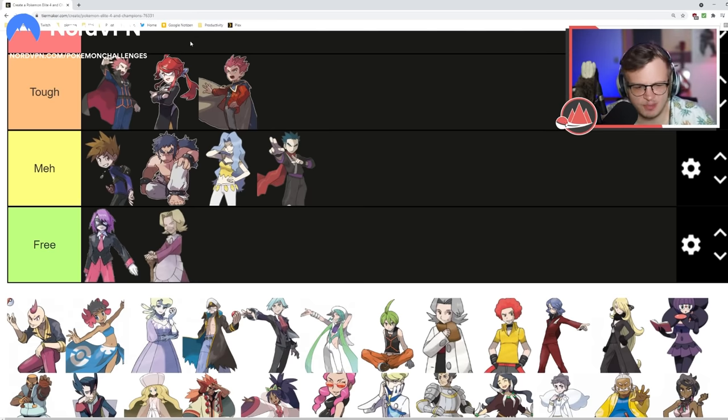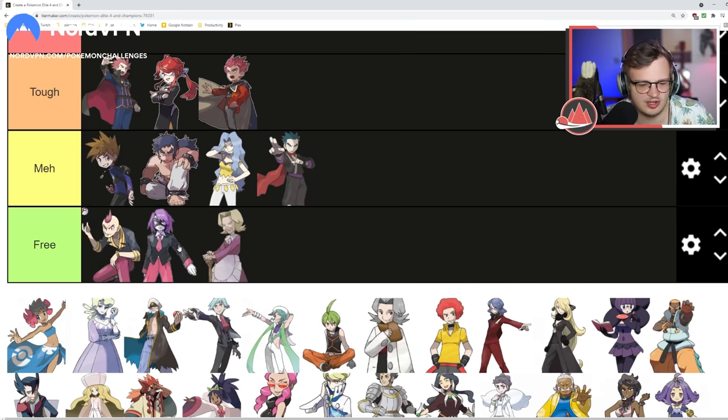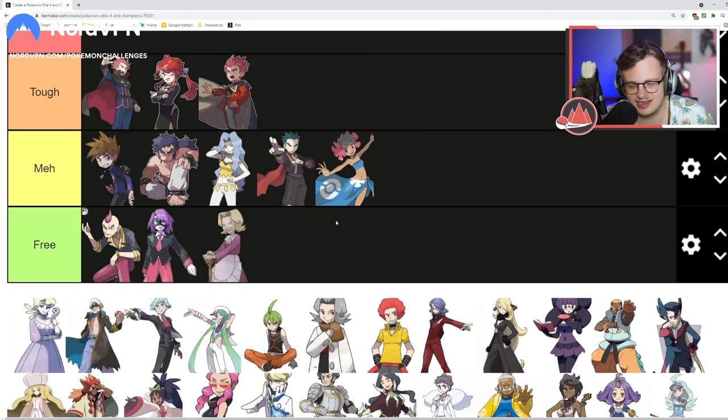In Gen 3 none of Sydney's pokemon do much damage because he has physical attackers but is restricted to special Dark-type moves due to the physical-special split. In ORAS his team is a bit tougher but you have so many options — I think Sydney is just Free. Phoebe — the Dusclops and Sableye can be annoying, but it's all Ghost types with no big threats that can actually kill you. I'm putting her in Meh.